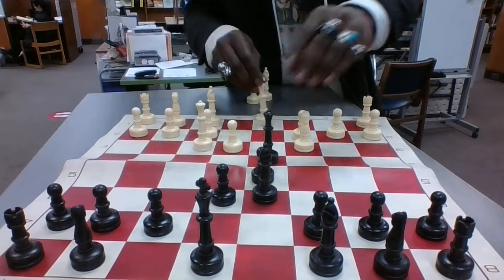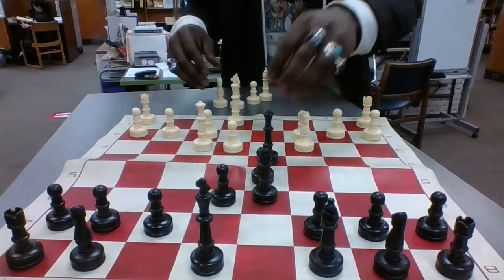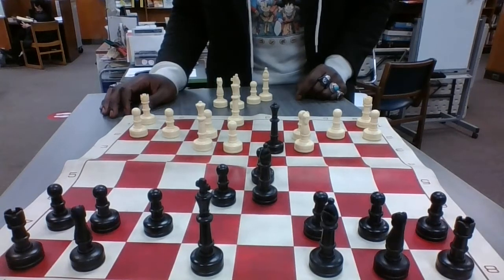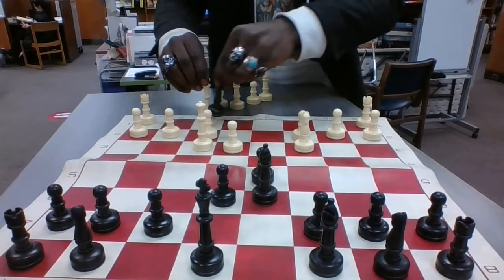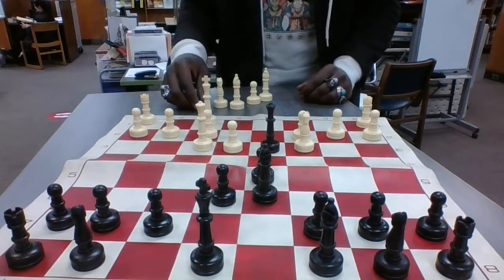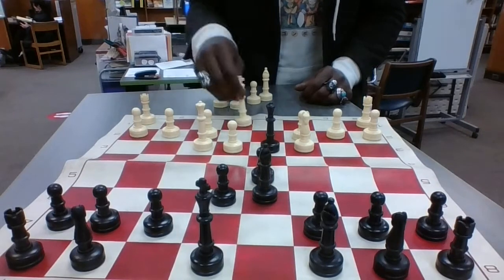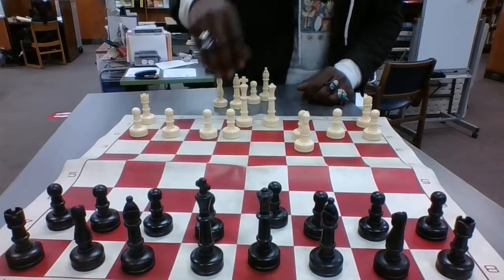The same would go for the king-side castle. If the queen is on d3 and the king is on e1 and tries to transition one space to the right, the queen is attacking diagonally to f1, so he'd be putting himself in check. He'd be prohibited from making that transition. So I wanted to go over that first.